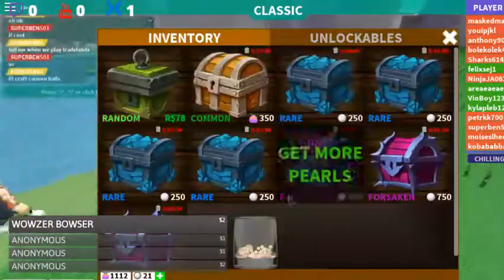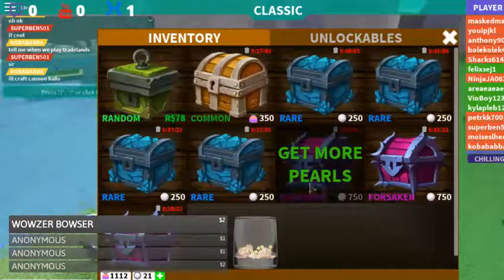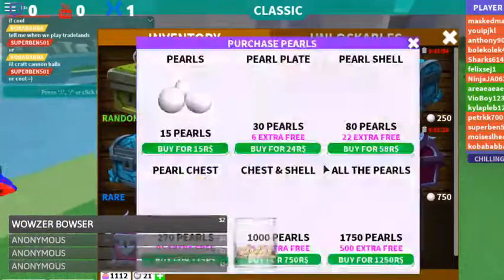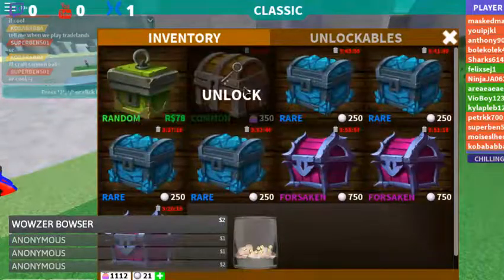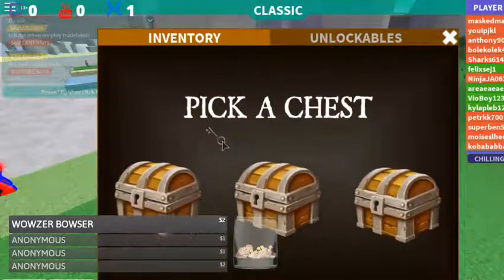Let's go ahead and open up my chest here. As you can see, I have tons of them that I can open for pearls, but that's just a ploy to get you to spend Robux. I do have one here that's a common, so let's just go ahead and open it up.